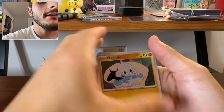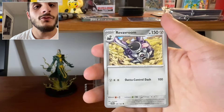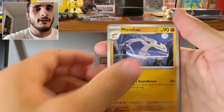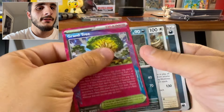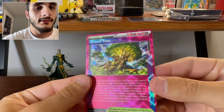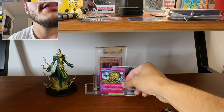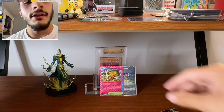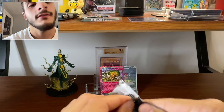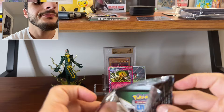Third pack — let's go. Meditite, Scorbunny, Nianfu. Rare — oh, I think I got an A-Spec here. Meganium, yeah! Grand Tree. No other — okay, boom. So that's decent, that's pretty cool. A-Specs are actually really beautiful. But as collectors, what do we really do with that?